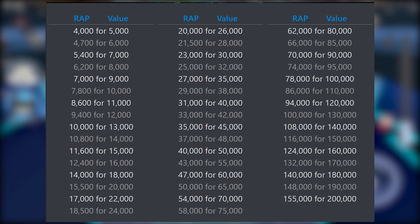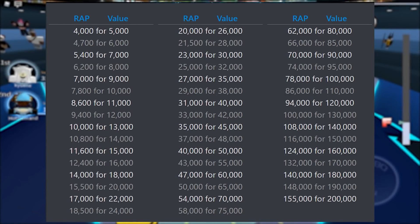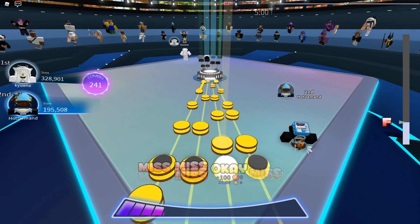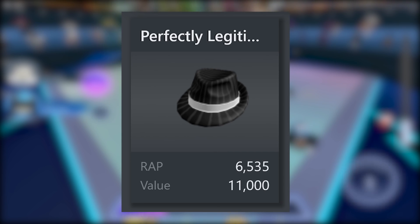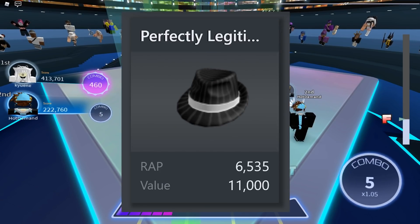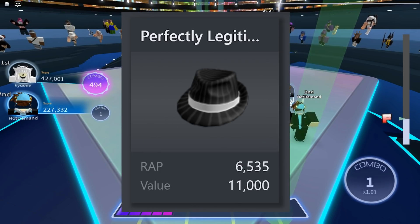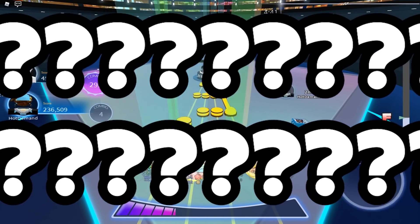This chart basically determines how much wrap an item needs for a specific amount of value. For example, Perfectly Legitimate Fedora is 11,000 value. If you go ahead and look at the wrap-to-value chart, you'll see that for 11,000 value you need 8,600 wrap. Now Perfectly Legitimate Fedora does not have 8,600 wrap, so that's a little concerning — but that's just a quick rundown on how they determine the value.